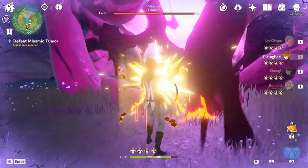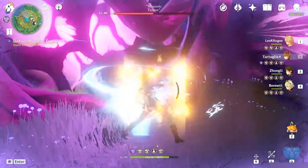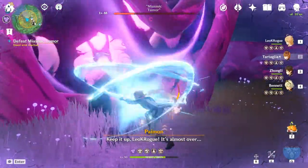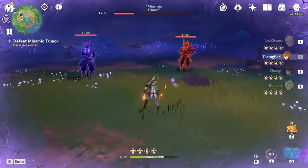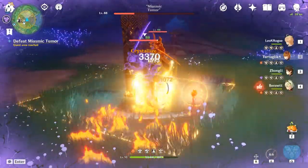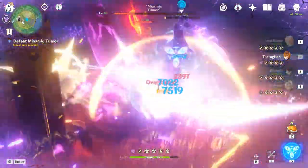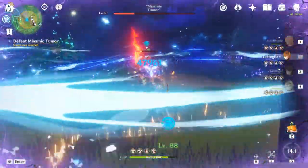Once again, do be careful not to try switching to a tall character when you're stuck under it. In this final phase, it spawns two of these. So I use Bennett's Burst to chill in the middle. This also helps me regain some of my health that gets damaged by Bale Thunder, and it'll buff my damage. Since there's two of them, I want to remove both of them as fast as possible.